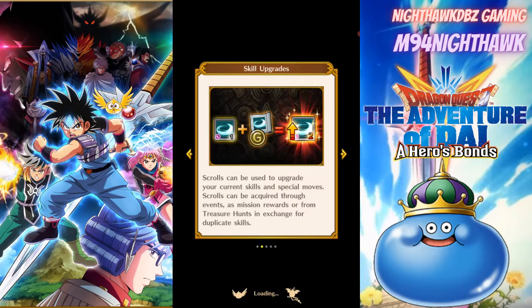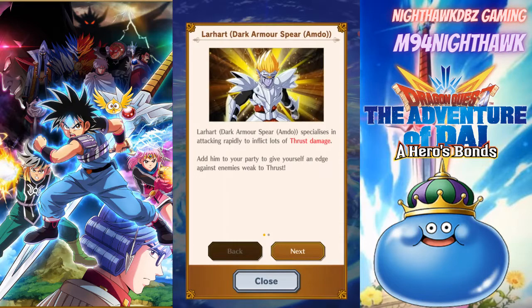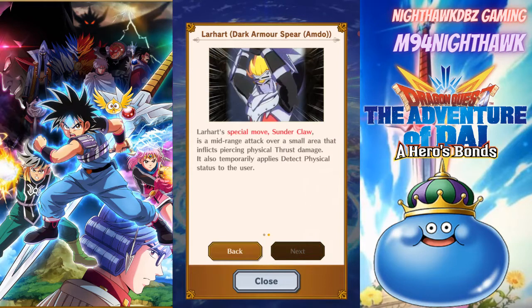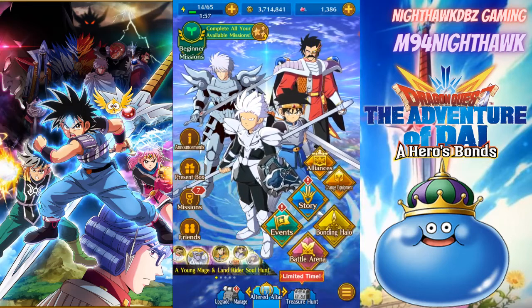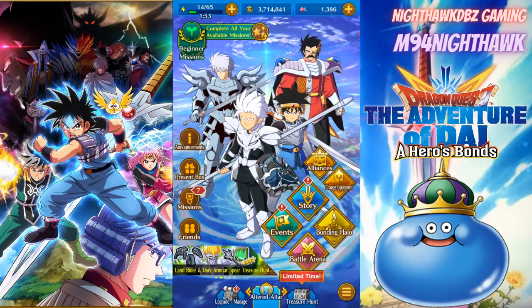There it is — boom, Lahart in all his glory! Love it. Damn, now I gotta give up my armor already. Lahart with the dark armor spear specializes in attacking rapidly and inflicting a lot of thrust damage — add them to your party for an edge against enemies weak to thrust. Lahart's special move Sunderclaw is a mid-range attack over a small area that inflicts piercing physical thrust damage and temporarily applies detect physical status to the user. We already saw the ultimate move in action with our character, so we've got a new and improved Lahart on the team.